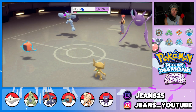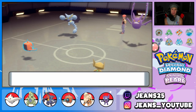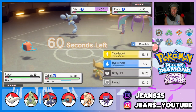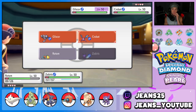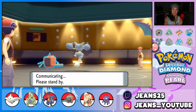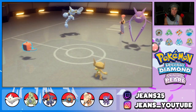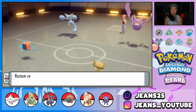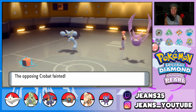Fake Out comes out and we slap the Crobat. Gliscor used Toxic on our Rotom — he's Infested into our Rotom. What am I doing? Bad play by Jeans — I should have Faked Out the Gliscor knowing it was in our focus. But we can just Thunderbolt. I'll Quash the Crobat so it doesn't get off Tailwind. Gliscor uses Cross Poison, we eat that up, our Sitrus Berry pops, and we have Nasty Plot set up. Crobat goes down — this Rotom is a menace!